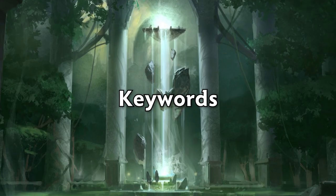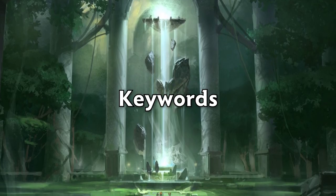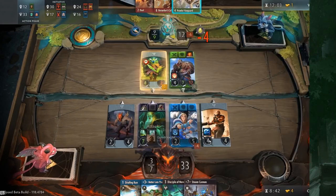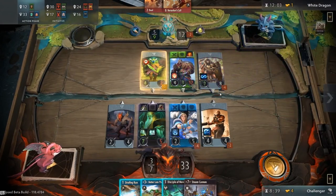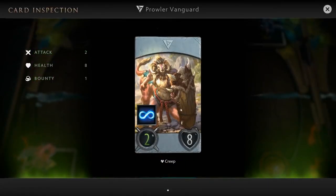Now, let's move on to keywords. In Artifact, keywords appear frequently on different cards, so it will be important to note each keyword and what it does. We will look at a few that are unique to Artifact and may be a bit complicated to initially understand.